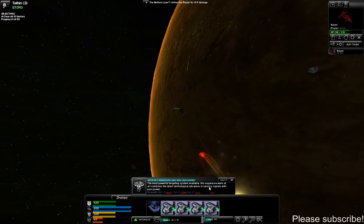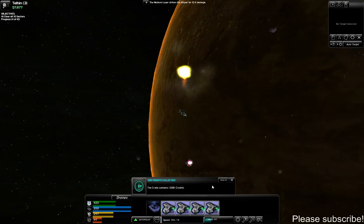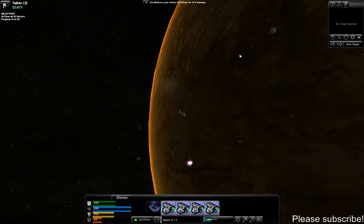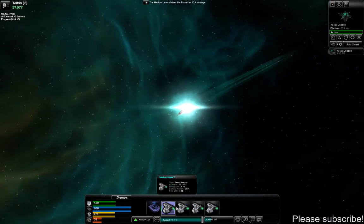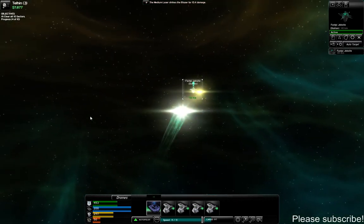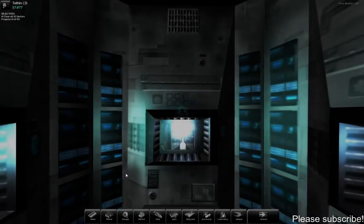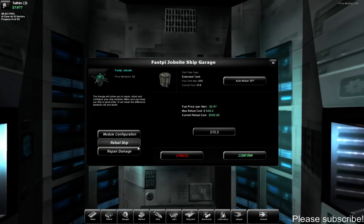The artifact is described as 'the most powerful targeting system available — this expensive work of art combines the latest technological advances, sensory signals, and pure power.' Plus a bunch of credits. I got a nice upgrade from the officer. Now it's time to see if we can get back into the station on fumes. Turning everything off since I don't need it running. We made it — docked up. I need to refuel immediately.